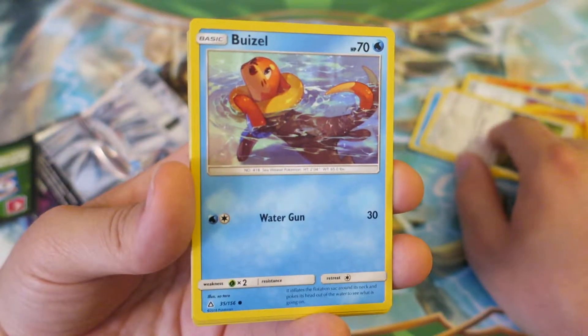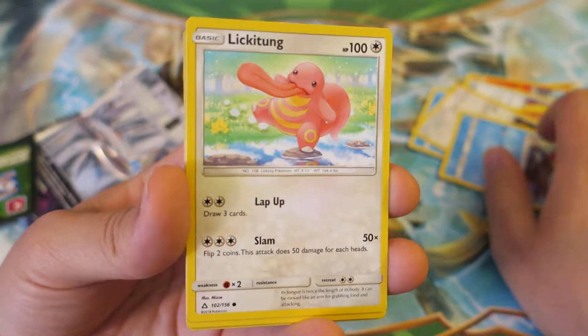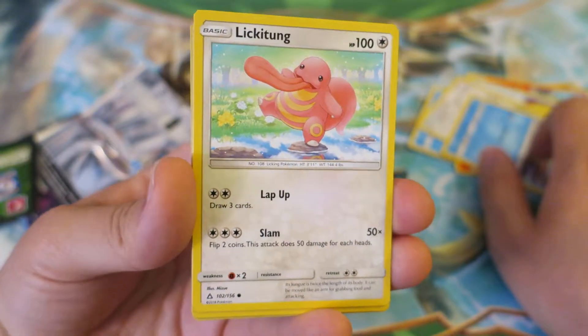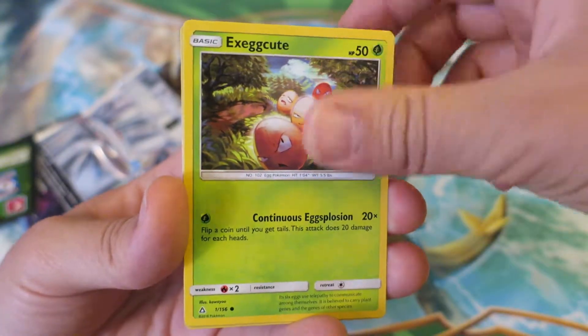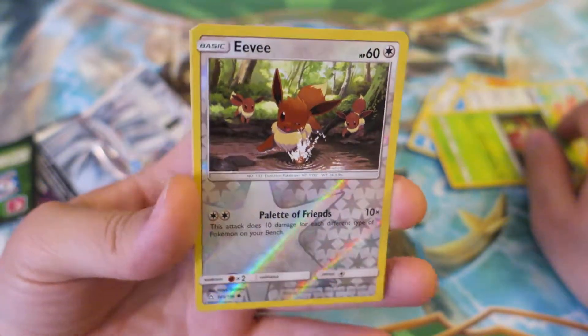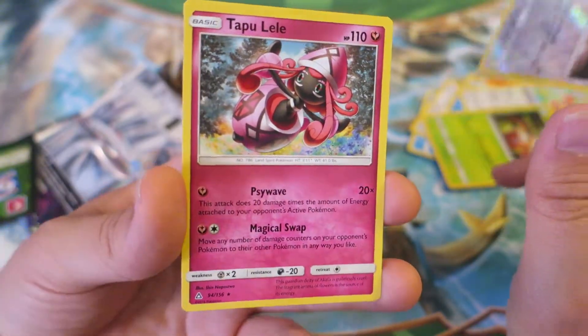We follow things up with another Buzzwole. I've gotten a lot of these in my Ultra Prism Booster Pack openings. Next, we follow things up with a very weird Pokémon from Gen 1 — probably one of the top 5 weirdest — Lickitung. But he looks like he's having fun. We follow things up with an Exeggcute right there. And yes — I got a Reverse Holo Eevee right here. That is perfect. And last but not least, we have a Tapu Lele.